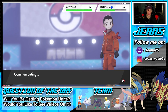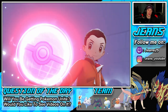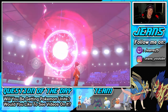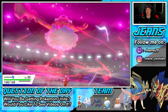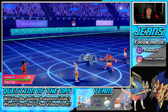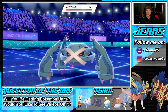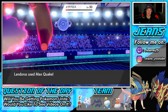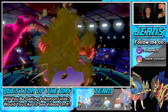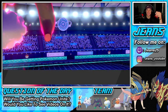Sheer Force gives a 30% damage increase but secondary effects don't apply — so Earth Power wouldn't get the Special Attack drop but gets a 30% boost. I'm wondering if that works for Dynamax moves — will we not get the Special Defense boost from Max Quake but get a damage boost? Pyro Ball brings Metagross to the red, Max Quake buries him, he eats the Berry — and Landorus still picks up the KO! Berry does nothing!